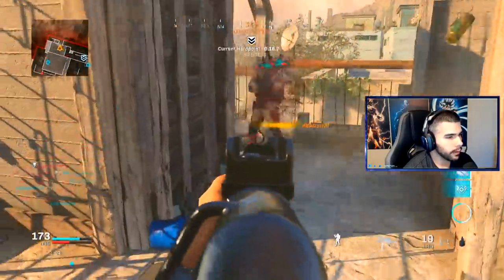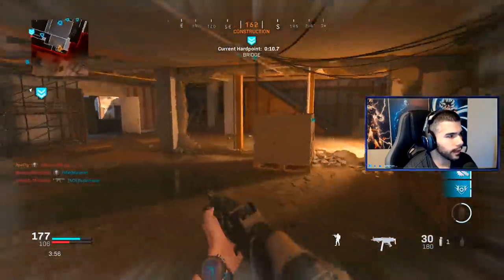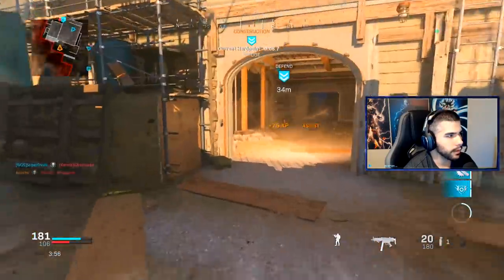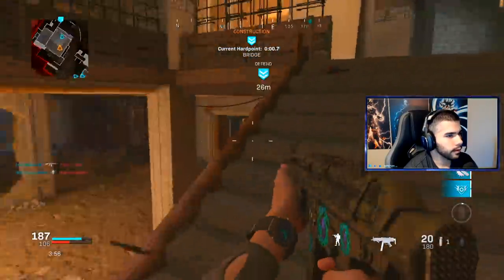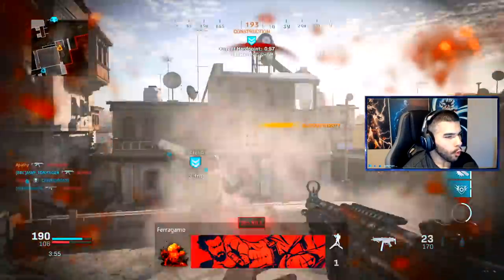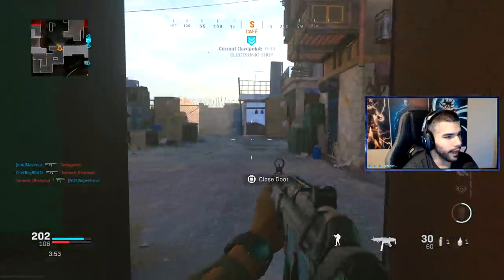Hit a nice little slide cancel, slide cancel to the jump shot, sliding downstairs. My team's going to clean that up. Sliding down stairs is super fast — that's some advanced movement. I literally made a video about that. No merc foregrip, still hip-firing like a beast.